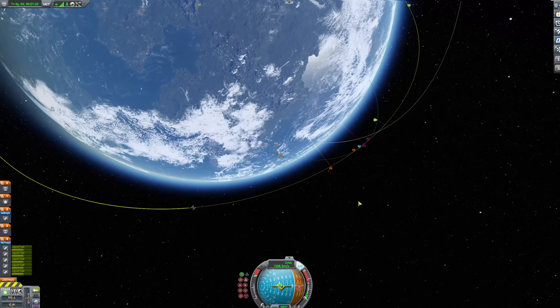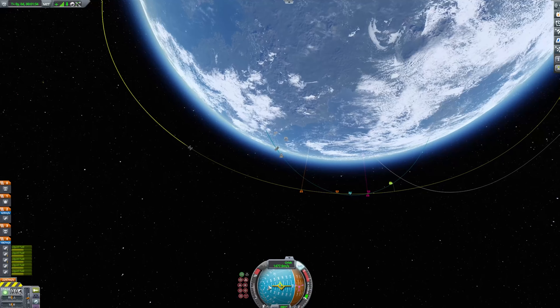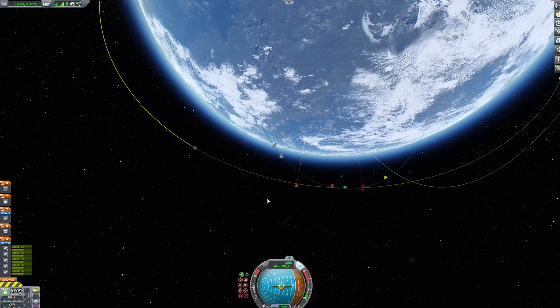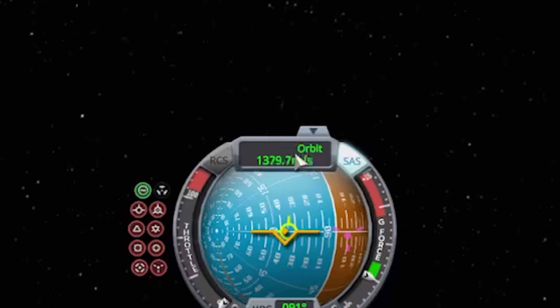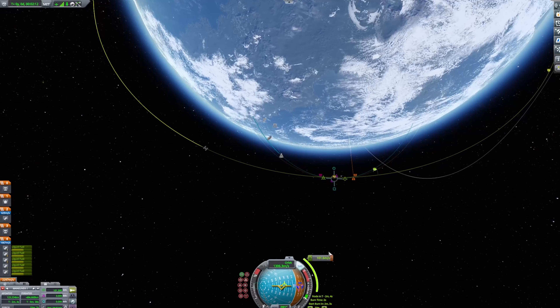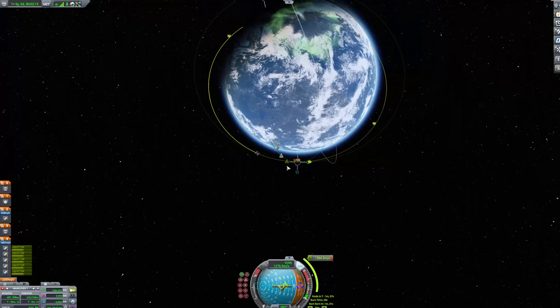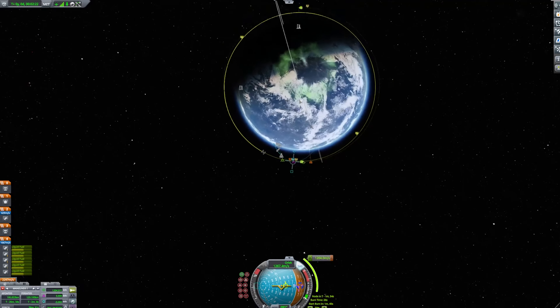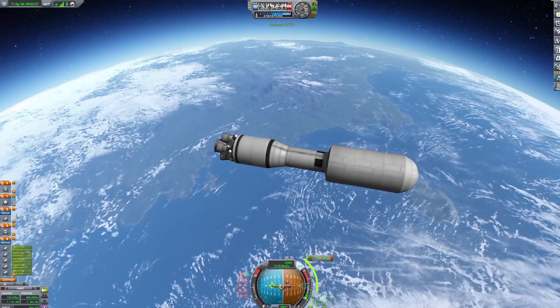I'm just waiting for the arc to reach the station. We have a really nice little meet-up here — almost too good to be true. This looks like it'll be a good rendezvous area. You're going to want to match your space station's speed. For right now I'm keeping it on orbit because I want to circularize first before trying to rendezvous — I don't want to start falling back to the planet as we're trying to rendezvous.